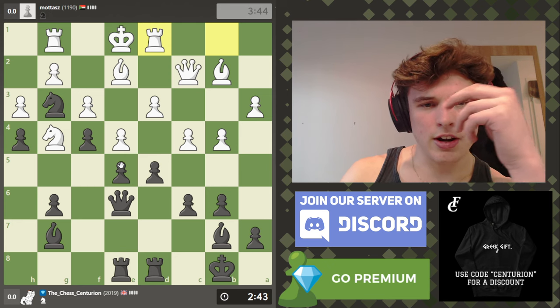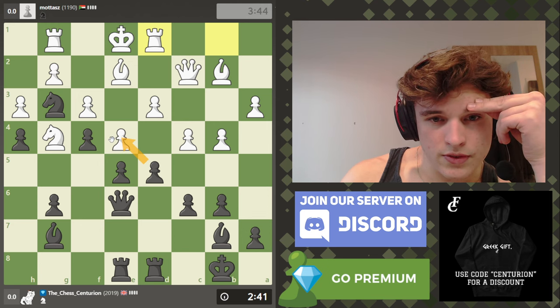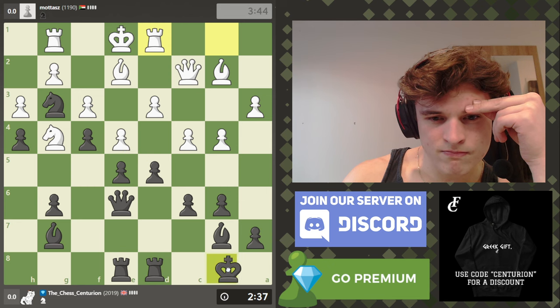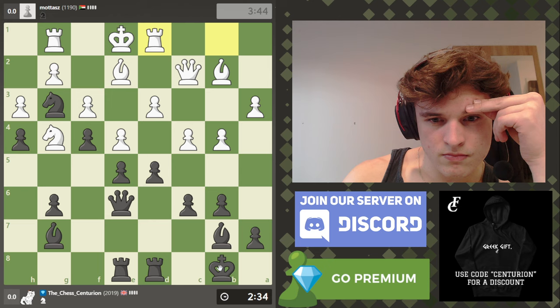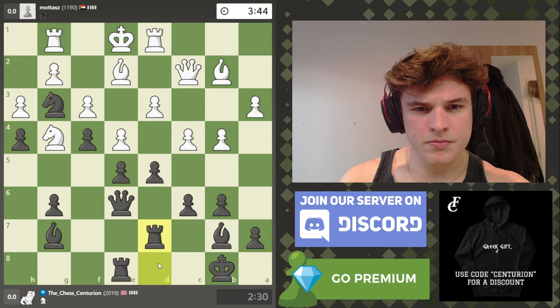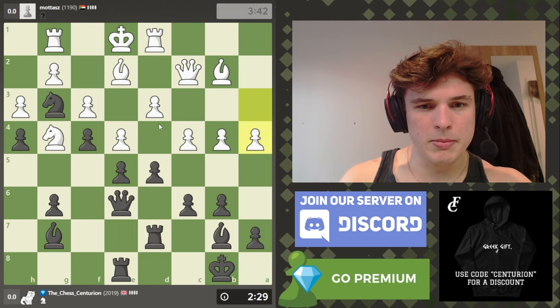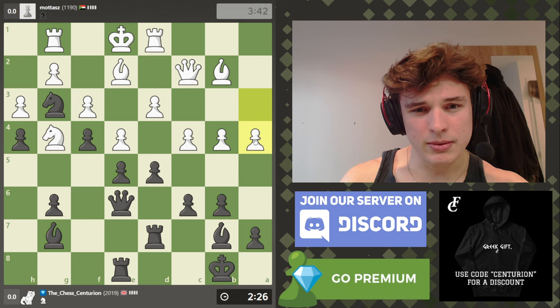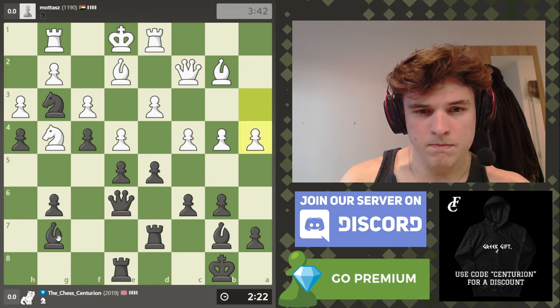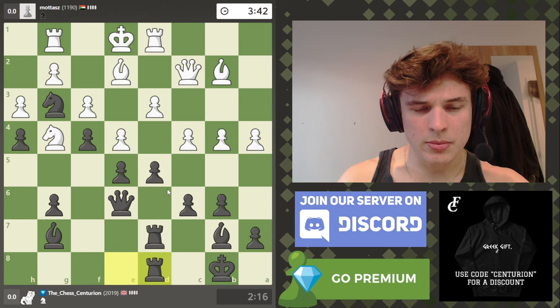How do I increase the pressure? If I take, take... maybe I double up on the d-file. I do have to make sure that the e-pawn is protected at all times — that seems very committal. Okay, let's double up.